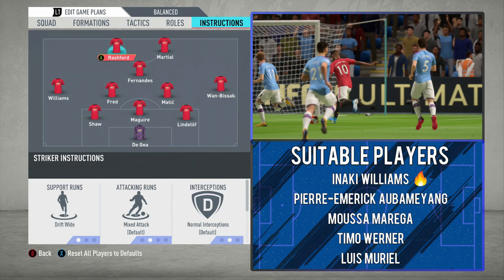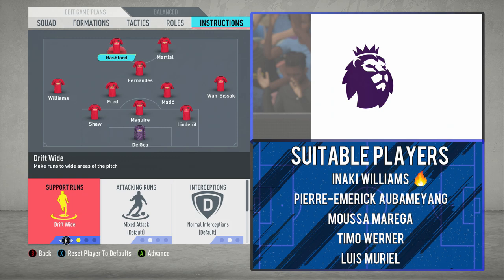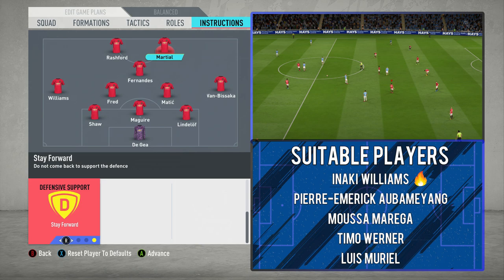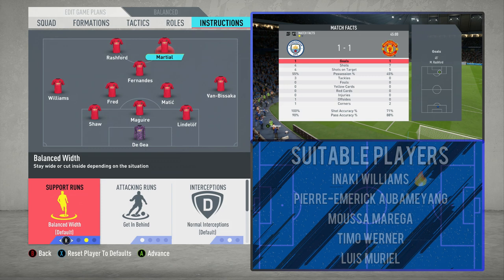You only want one of your two strikers on comeback on defence, and it should be the more mobile one. Rashford has more energy, stamina, and pace — he's the ideal one out of the two. With Martial, you've got that all-out striker role — exactly the same as his roles in the previous video. Getting behind on attacking runs, and stay forward on defensive support so he can be the outlet going forward and the out-ball on the counter, whether holding the ball up or making straight runs behind.